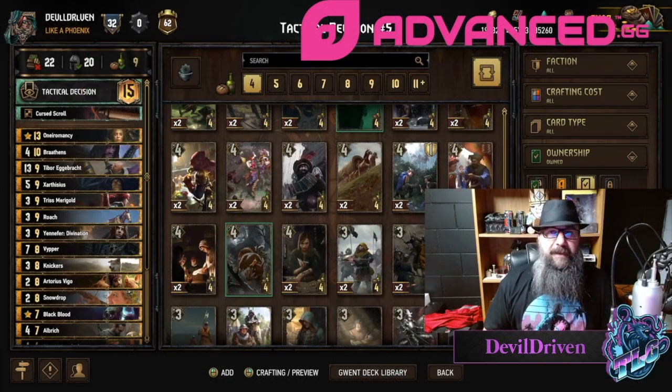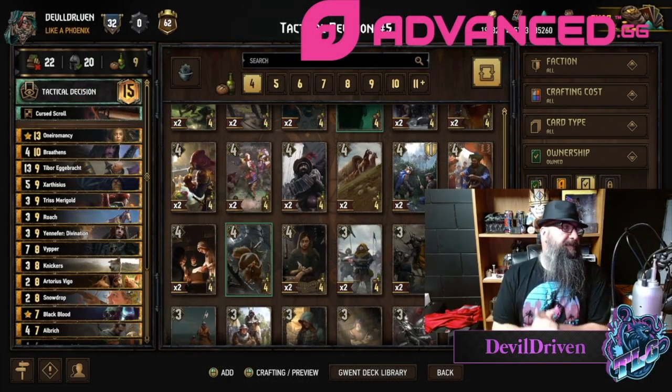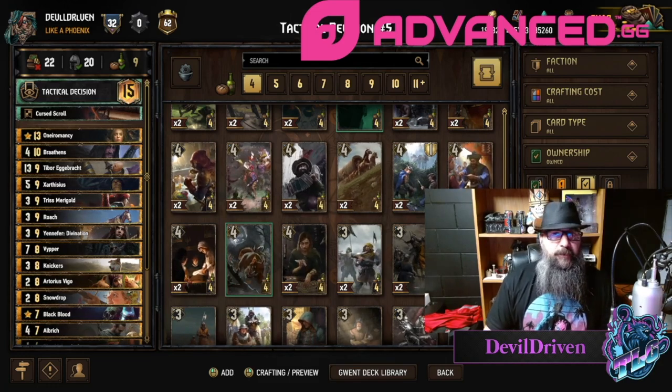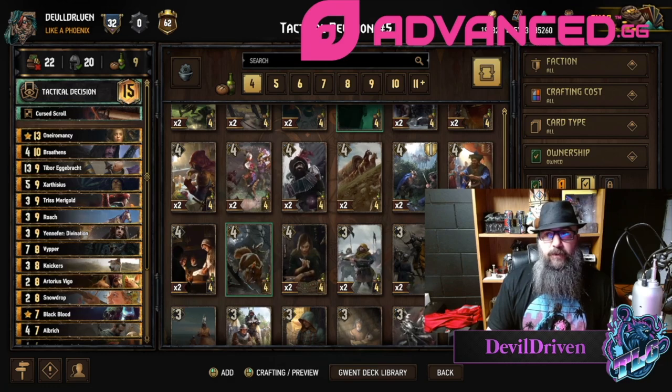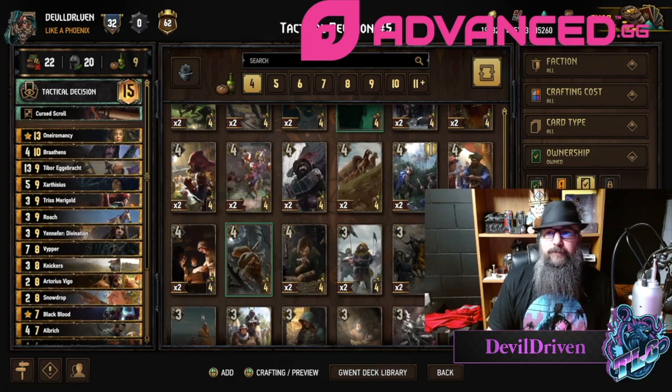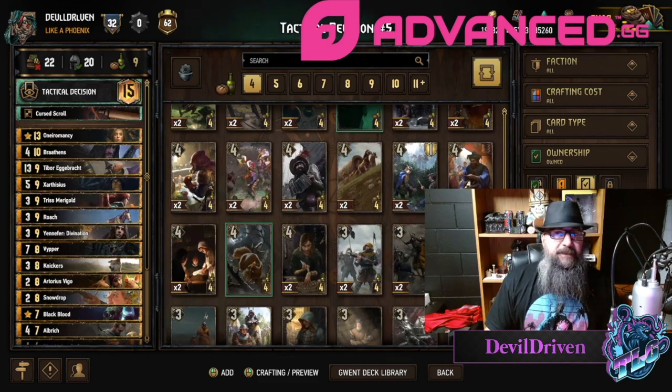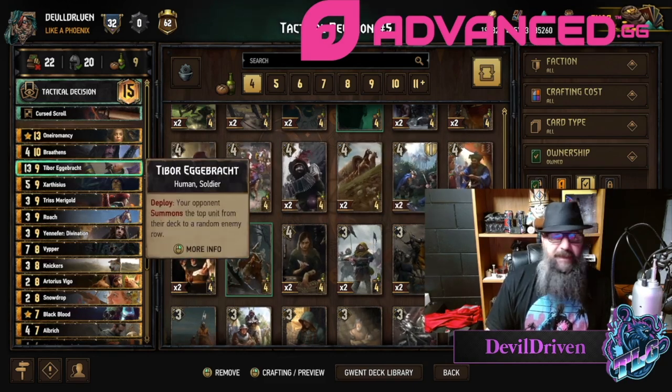Hey guys, what is up, I am Double Driven. It's time for some card reveals. I'm going to go over the first two that were revealed on Monday, and then we'll go over Ryants now. I believe that's how you say it. It looks like it's leaning towards some type of hyper thin strategy.